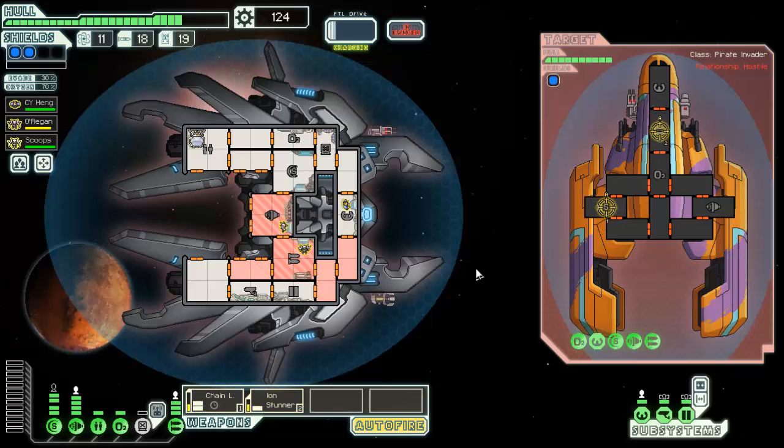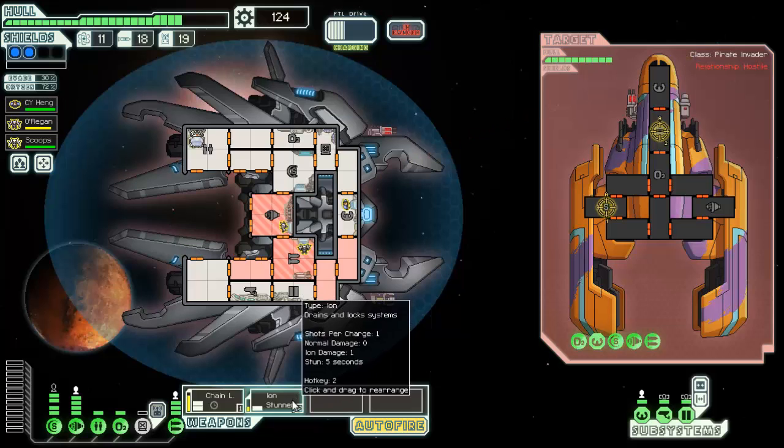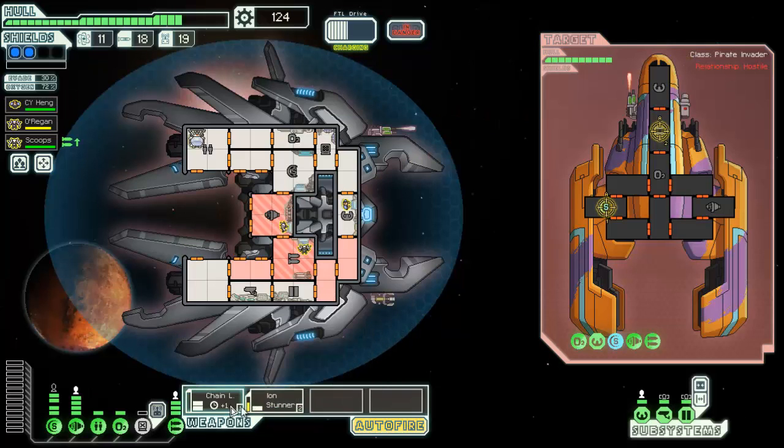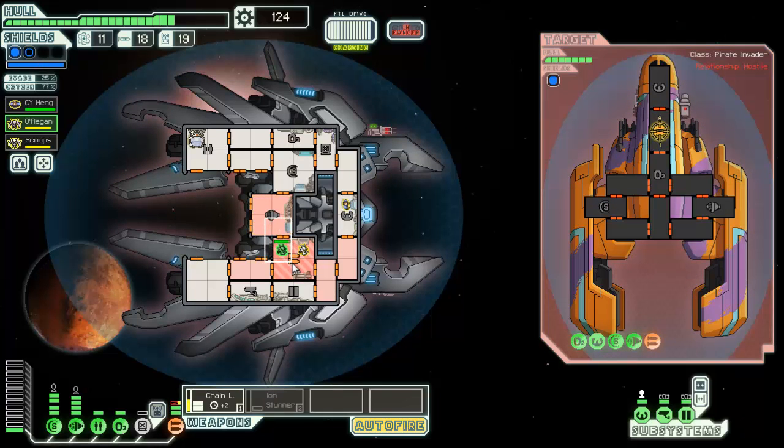The ion charger is definitely getting longer when it fires — or is it just relatively longer because this one gets shorter? Maybe it just pushes that up to show the difference between the two. Hey, fix that hole — also fix those guns.